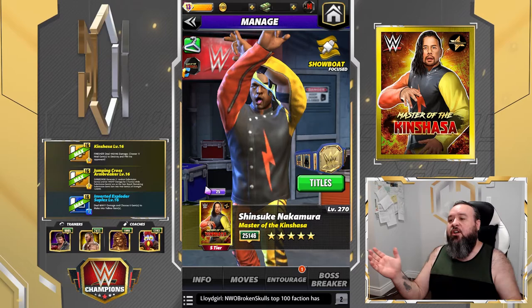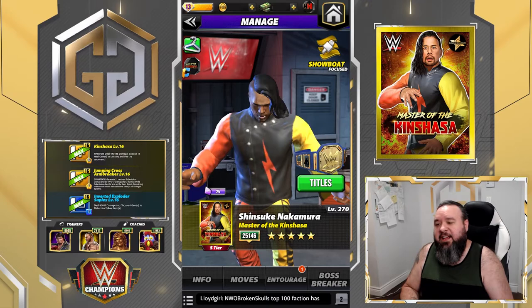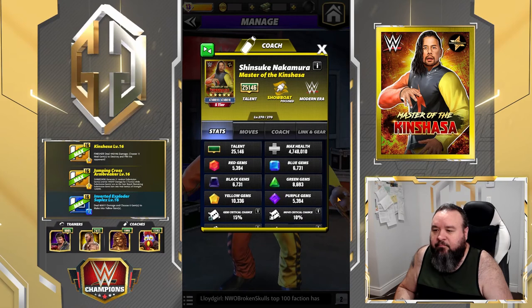Hello G Nation, it's your host G and we got a brand new character preview - it is Shinsuke Nakamura, master of the Kinshasa. Sorry I'm a bit late on this one, I had a hell of a day today. Didn't have time to do it earlier, so let's have a look. He's a showboat with coachability at 21,000.